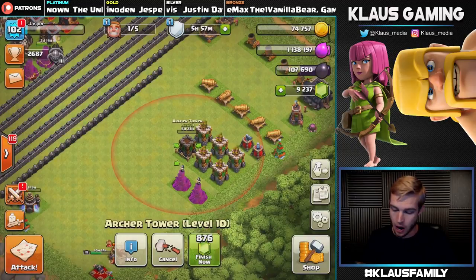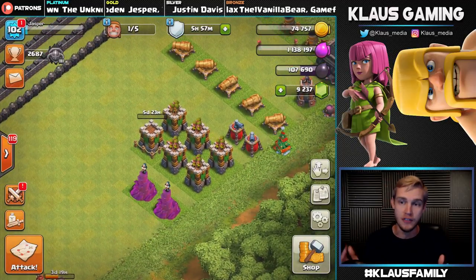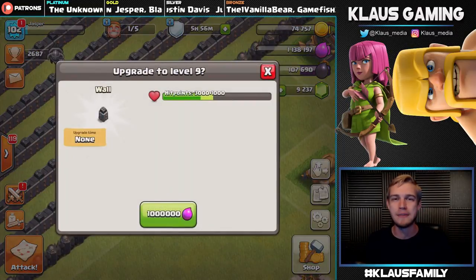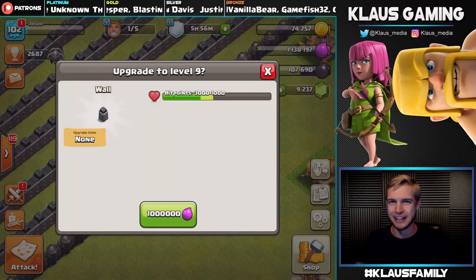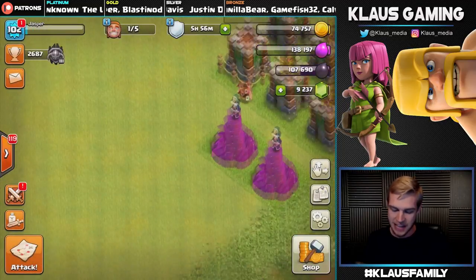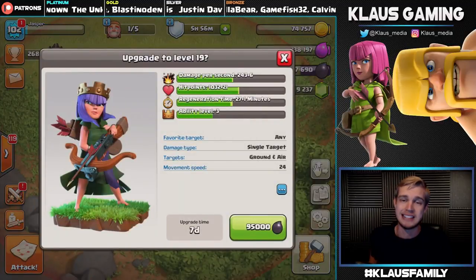That works out really well — I've only got one builder to go. We spent all of our gold. We do have enough Elixir for one more wall — a seventh wall in today's video. Today's been super productive, I have to admit, except for that fail we don't want to talk about. One million Elixir — three, two, one — bam!